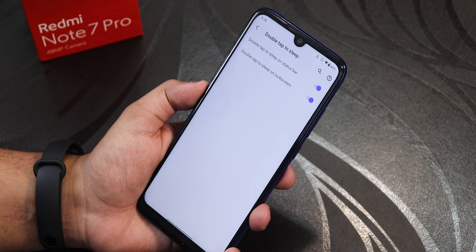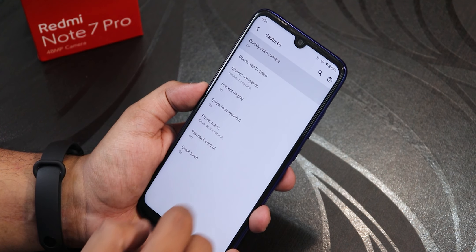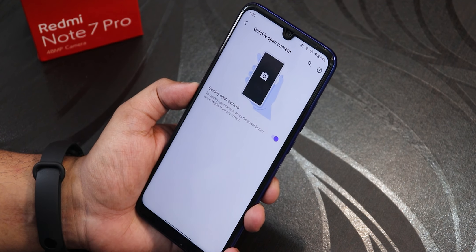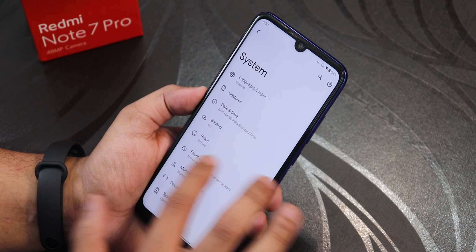Double tap to sleep on both the status bar and lock screen are working perfectly fine. There is also a Quick Open Camera option — double pressing the power button quickly opens the camera with haptic feedback. The default keyboard on this GApps variant is Gboard.